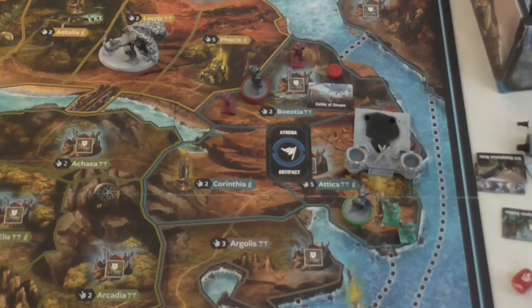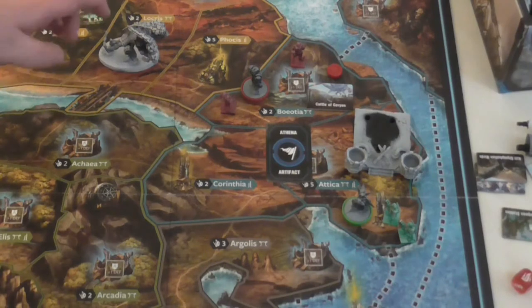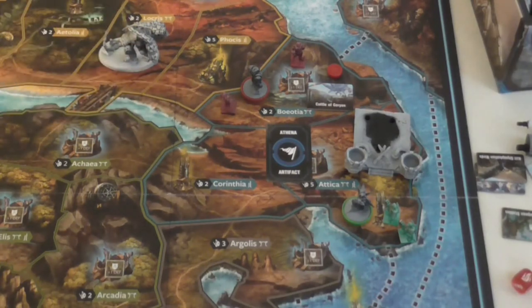Here we have the start of the game: Perseus is set up with his two hoplites in Attica, which is where the base of the Athena statue is. Heracles is in Boeotia with his two hoplites and he's managed to seize control of it — that's also where the Castle of Geryon quest is. A couple of regions away in Locris you've got Cerberus, the Hydra is a little bit further north, and the other monuments are off-screen.